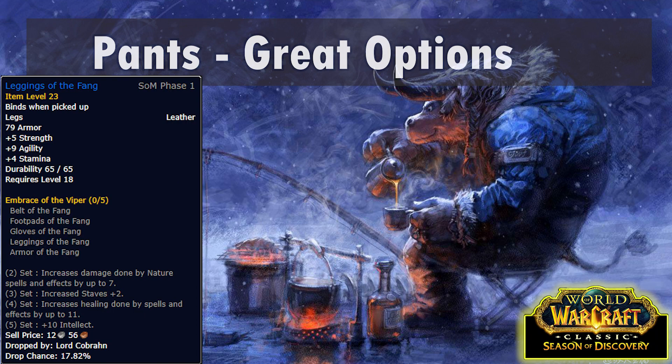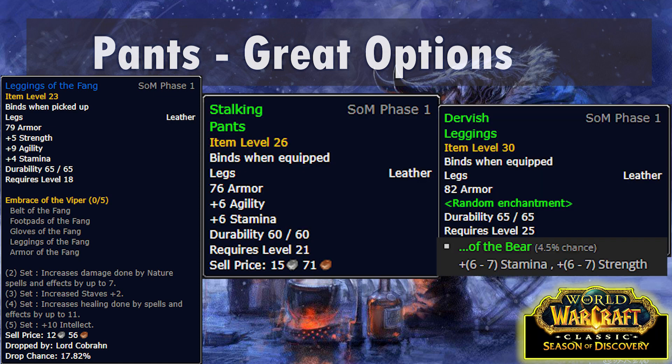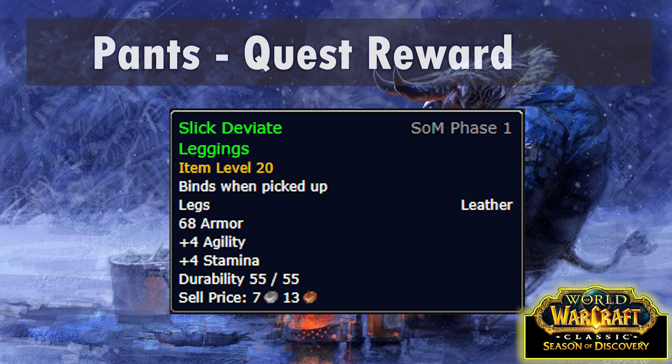For most players, the pants we're going to be wearing are the Leggings of the Fang - an elite 18% drop chance off Lord Cobrahn in the Wailing Caverns. Until you get that, Stalking Pants are good and can be purchased from various vendors around the world. Dervish Leggings are also there as a world drop - we're looking for Strength/Stam, but Agi/Stam is also good. If you want an easy quest reward option, Slick Deviate Leggings are a reward from the Wailing Caverns quest Deviate Hides. Even if you can't get a group, once you're level 25 you can solo the trash outside Wailing Caverns, which will drop the hides you need.